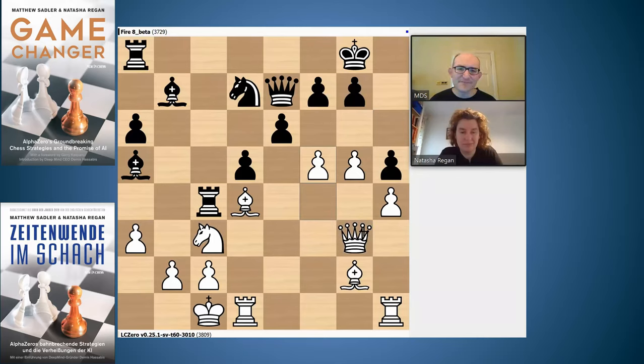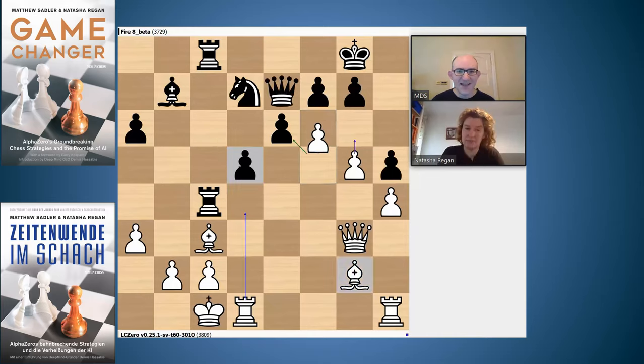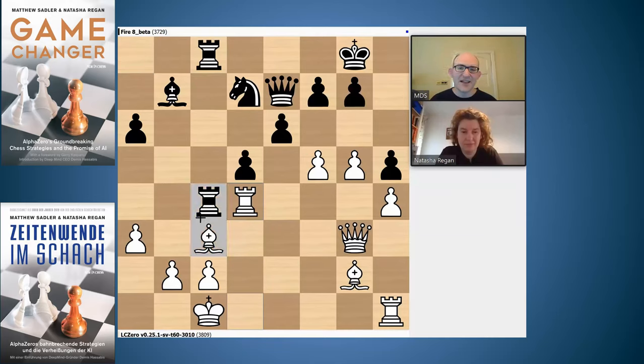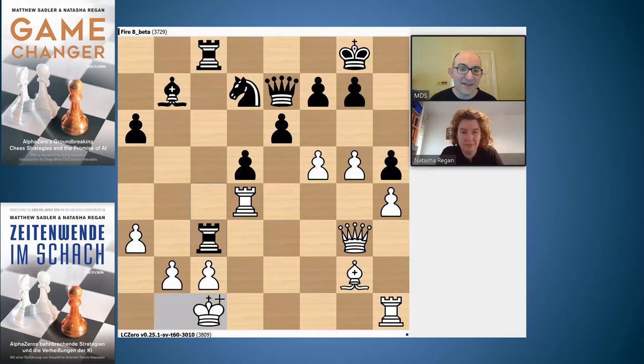The engines were suggesting Bc3 here — the idea being after Bc3 Rc8 if f6 is in the game then you can play the queen to c5, a square not previously available, and d4 is going to be dangerous. There was also f takes c6 and Rd4 as ideas. My engines seemed to think that white had a very very good position here — the queenside counterplay wasn't really too dangerous. I'd be a little nervous in a practical game, but apparently this was completely defensible and then you're just material up.